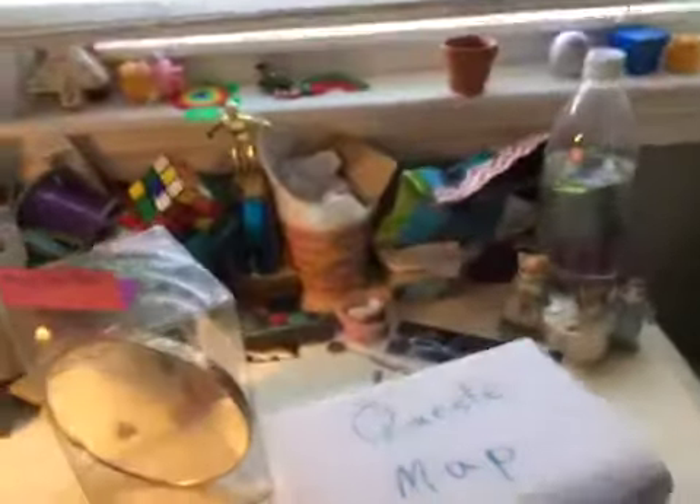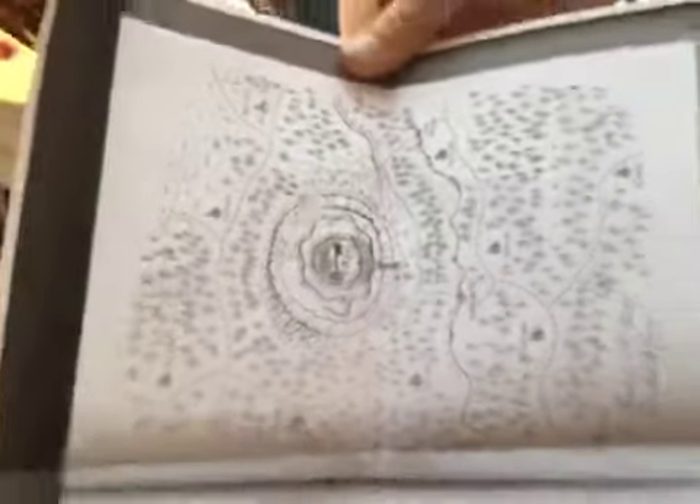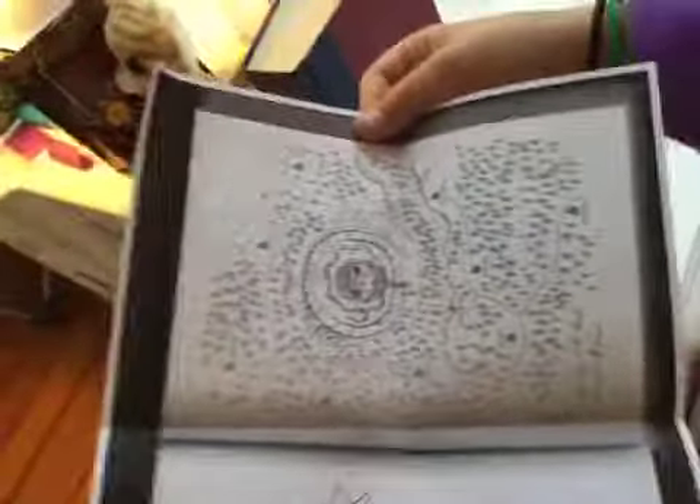So now, next we have Queste. This is Syra's Questing Stone. It has number 20 on it, and it's red because she never finished her quest. And this is the map for Queste — it is a map to the House of Foryx, drawn by Snorri Snorris.